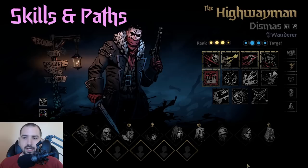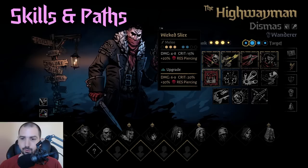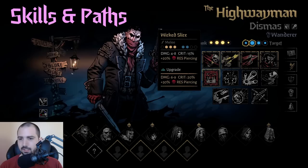Now it's time to talk about Highwayman's skills and his paths. We'll start off with Wicked Slice, which is a pretty stock damage move — decent damage of 6 to 9 when it's mastered, plus crit and Deathblow resist piercing. It's pretty good until you start unlocking his later stuff, so it's not a bad move at all.